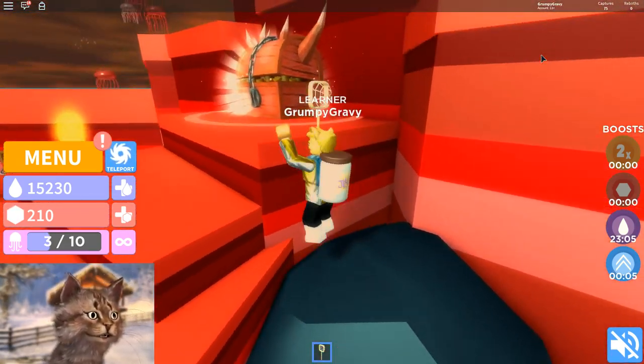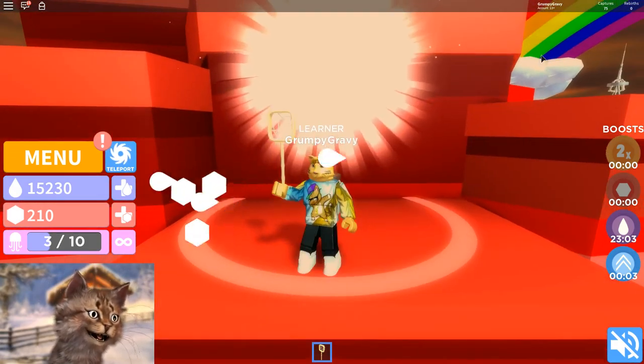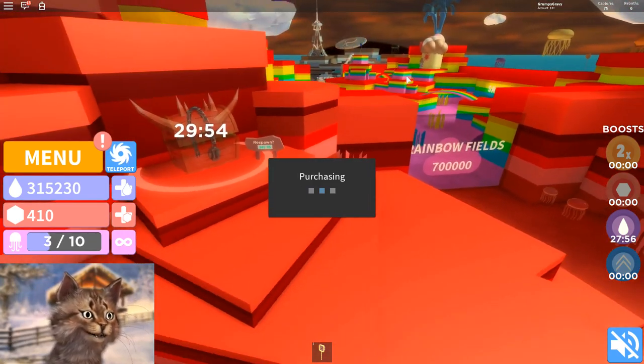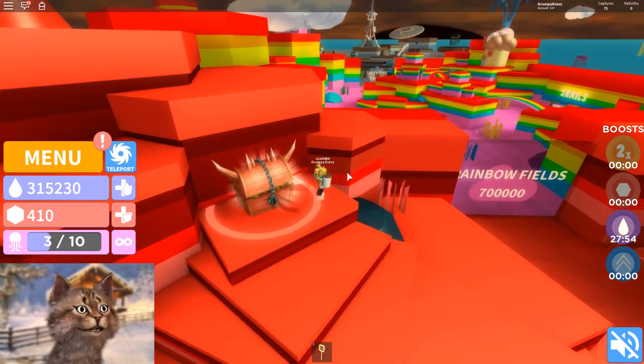Alright. How do I climb up this? Go through here, and we get this. And we have 300k. Okay, so we need 700 to go in there. Rainbow fields. Oh, there's another one after rainbow fields.